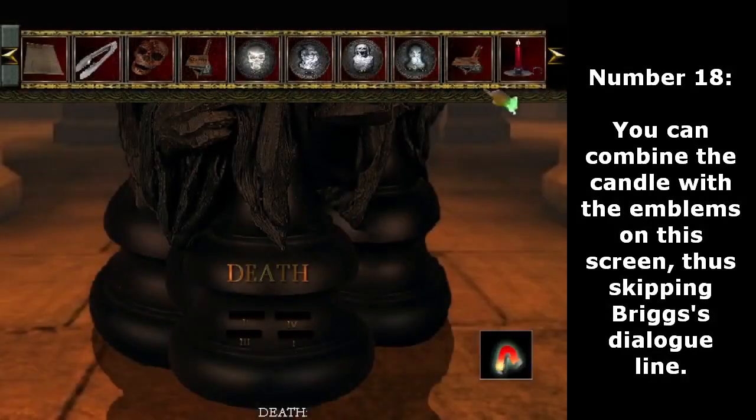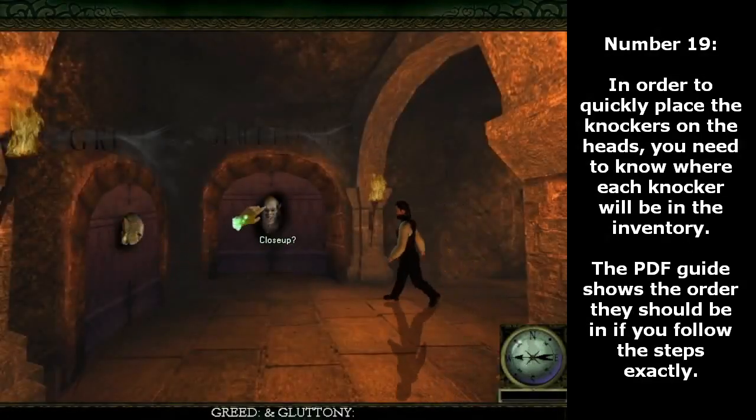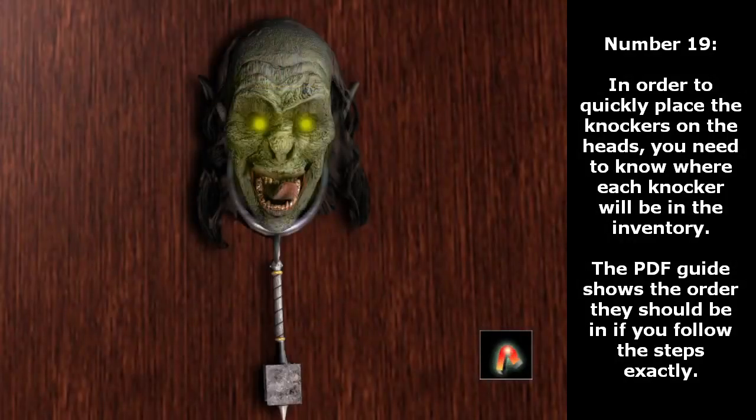Number 18. You can combine the candle with the emblems on this screen, thus skipping Briggs' dialogue line. Number 19. In order to quickly place the knockers on the heads, you need to know where each knocker will be in the inventory. The PDF guide shows the order they should be in, if you follow the steps exactly.